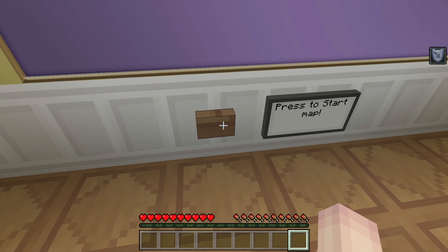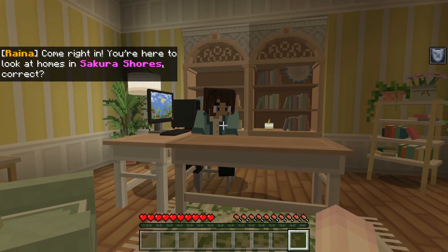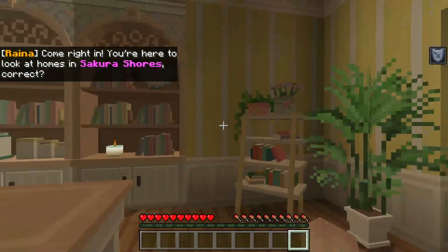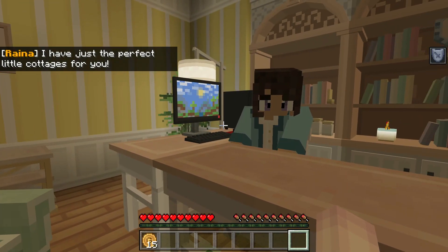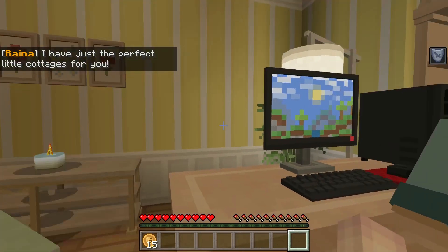Alright, press the start map. Oh, there we go! Come right on in — you're here to look at homes in Sakura's Shores, correct? Yes, I am indeed. Oh, this is really cute. I have just the perfect little cottages for you. What you got for me? Tell me.